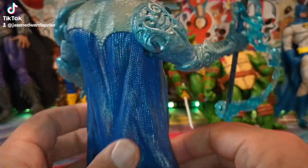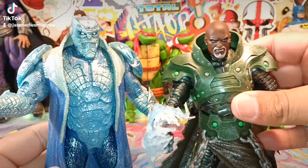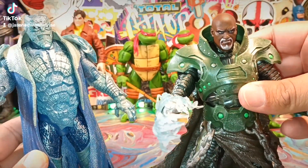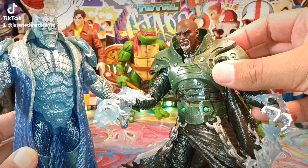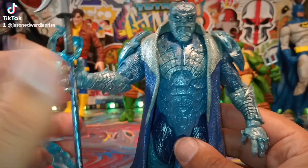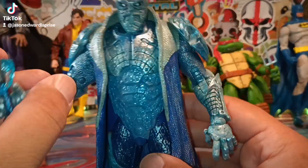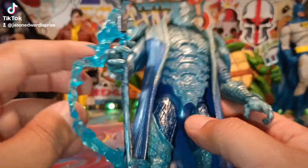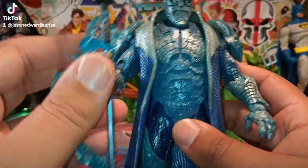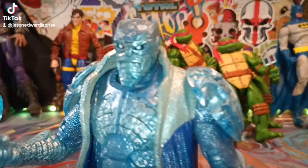I threw some blue and silver onto him. Same thing with Sin, if you guys saw my last review — Sin was a later incarnation of Cogliostro, and then he became Sin. It's funny how all the older Spawn characters decided to become something else and grow stronger to try to take on Spawn, because they couldn't defeat him in their original form.